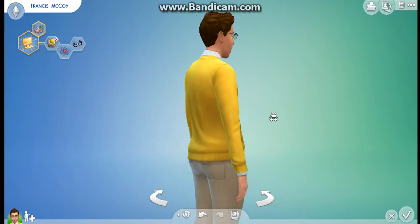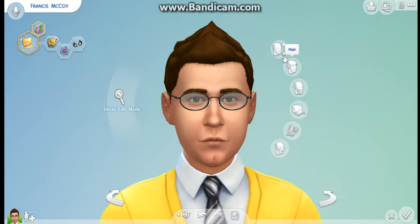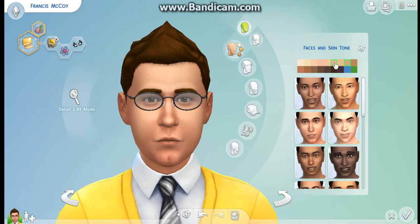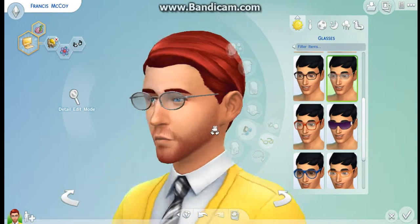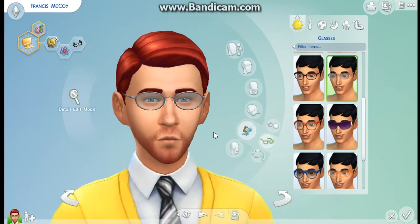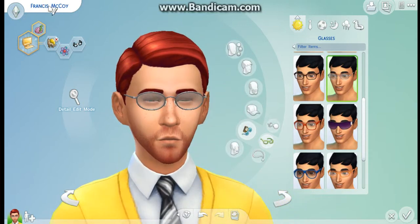Let's turn that and start on his face, because I don't want a generic Sim face. I'll be back after I create his face. So this is Francis McCoy's face and I think it looks pretty cool. I made him a ginger. He's basically going to be the stereotypical computer guy who's a loner, a genius, a geek, and a ginger.